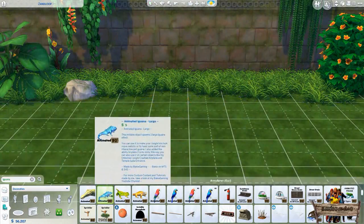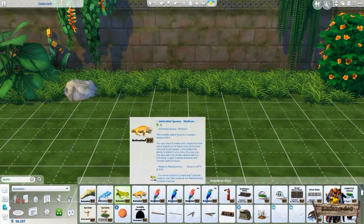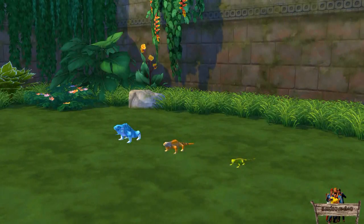Like all other placeable animals, the objects themselves are invisible when placing them onto your lot. To let the lizards appear and see their animations, you first need to go into live mode. The animation of all lizards is nodding yes, alternated with blinking their eyes.